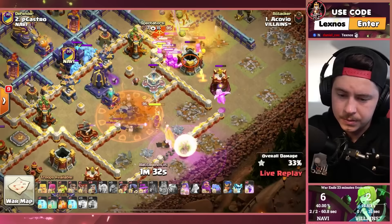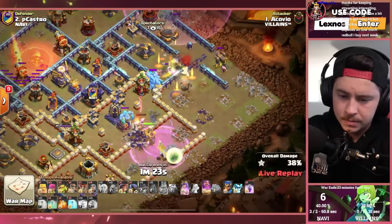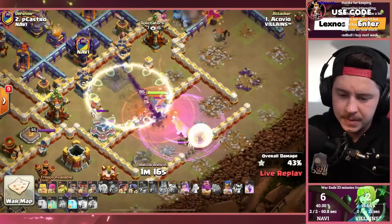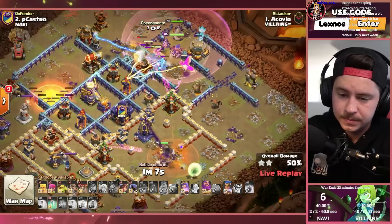Freeze the monolith, rage the queen again. Ice golems are going toward the king. Root rider spam on the right side of the base with the rage gem, apprentice warden, and grand warden. Invis tower goes off making the defensive ice golem invisible as well. Queen gets the expo. He's using every single freeze he has on that monolith.